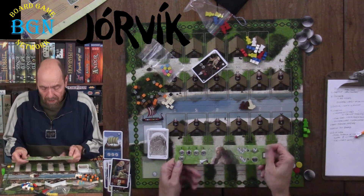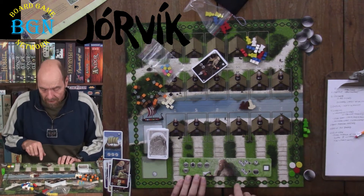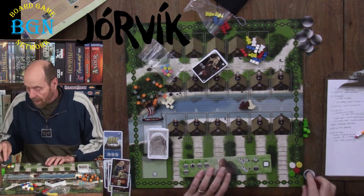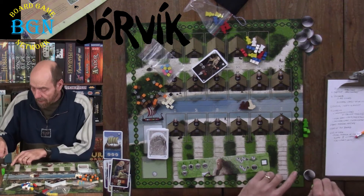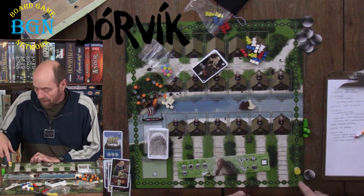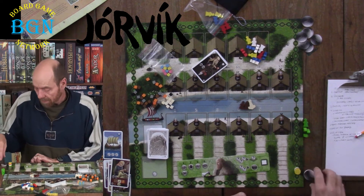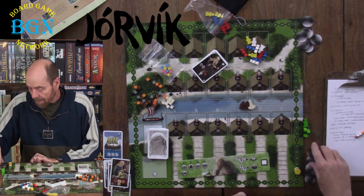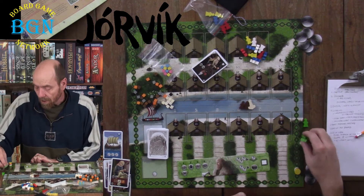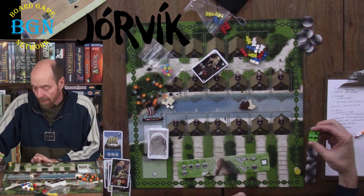Everybody gets a player board, which shows the different phases of the turn. You have a scoring token for your victory points, and everybody starts at 10. The reason for starting at 10 is you can lose points in this game and go backwards. You are going to start with 5 coins and 3 Vikings, but in the Jarl game you start with 4 Vikings.